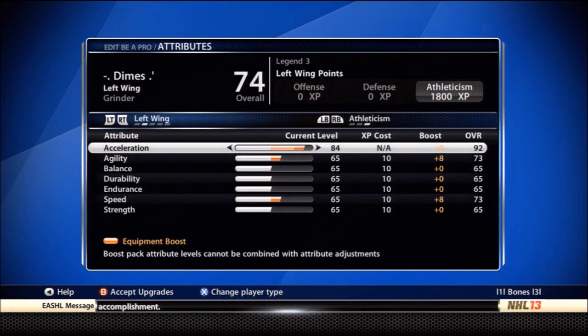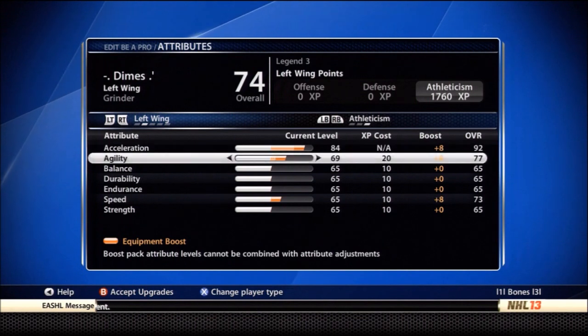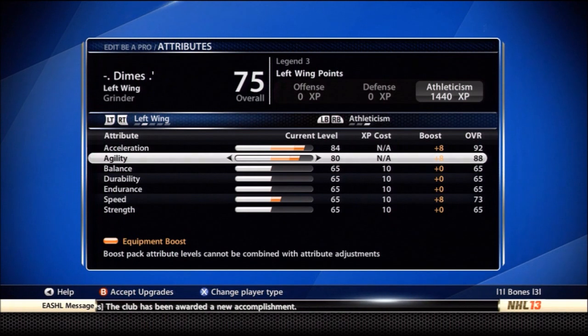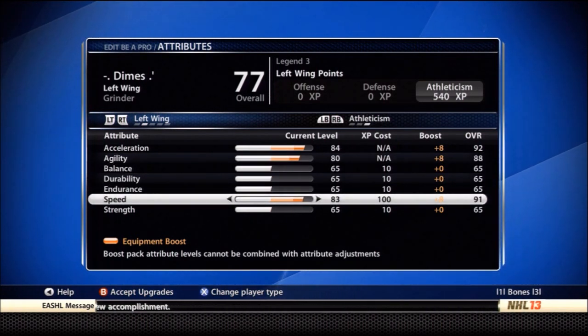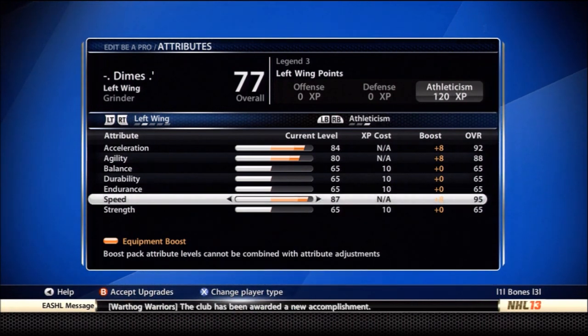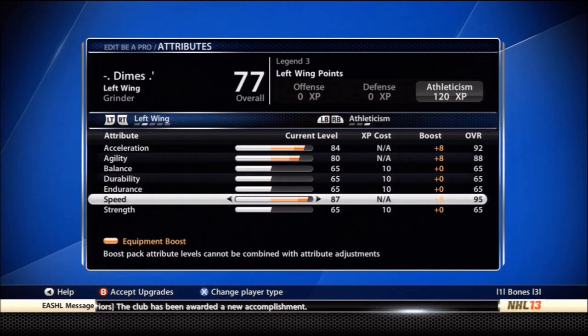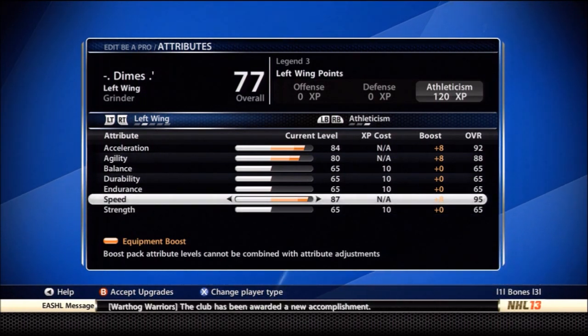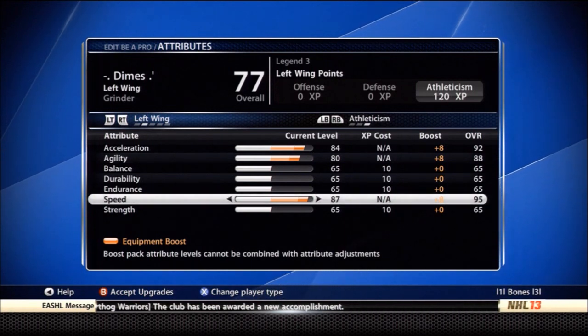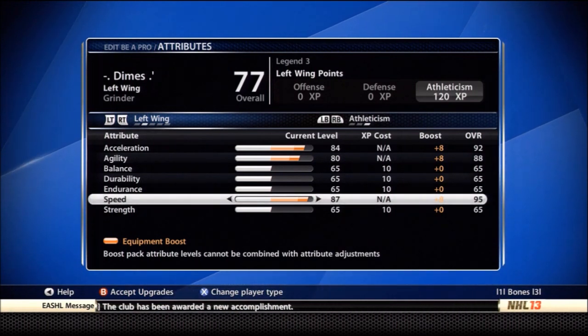This is why the Grinder is the best: 92 acceleration — that's the highest out of every build. 88 agility, which is around average since most builds go up to 90 or 88. But speed — 95 speed. That right there is why the Grinder is the fastest build. Unlike NHL 12, speed is actually useful in this game. The more speed, the faster your guy will be — finally EA figured that out.